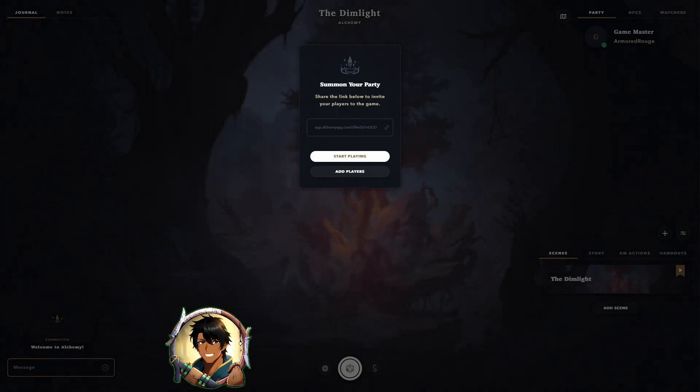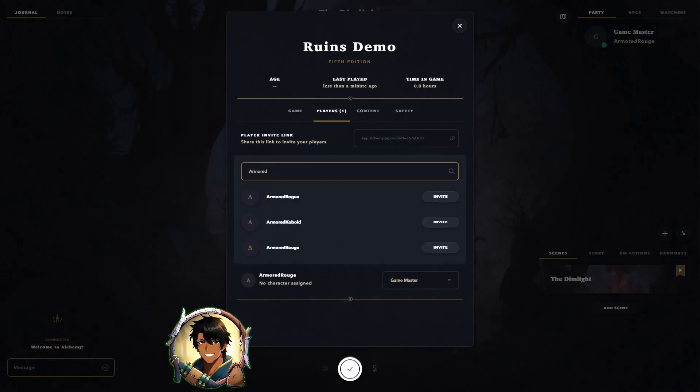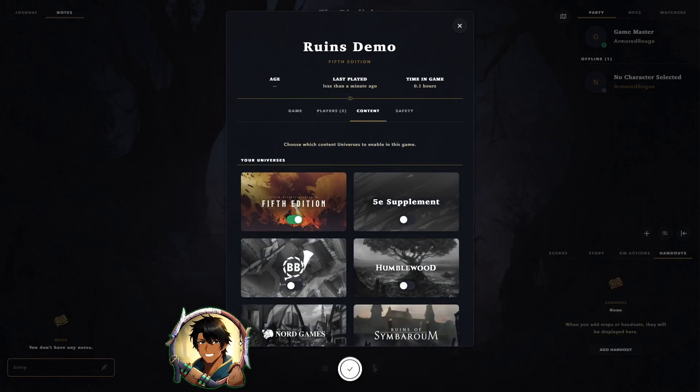When we load in, we can see a link that we can give to our players so they can join straight into the game, or we can add players individually by searching for their usernames. Here's the edit game screen where we can add players, view our game settings, check the content, or check the safety settings. First let's add a player to our game. When you add a player, you can also promote them to GM if you want to, or demote yourself back down to a player. Next let's double check our content to make sure that we have everything we need — in the content tab, you can add any universes that you missed during game creation, such as a 5e supplement.